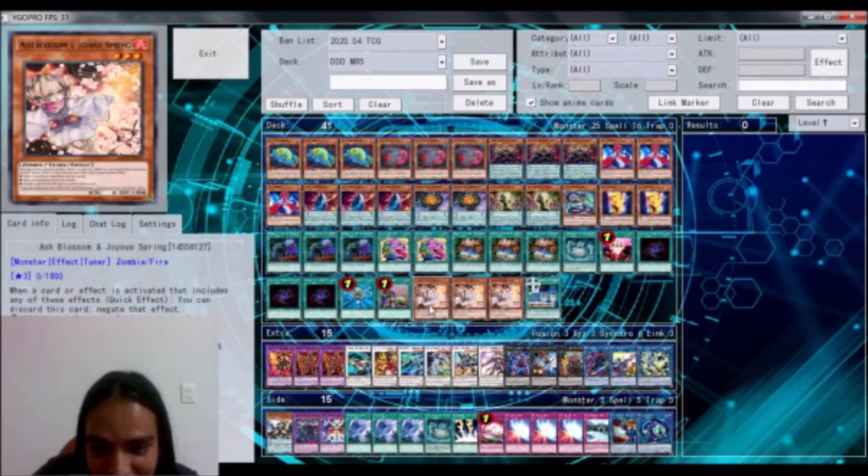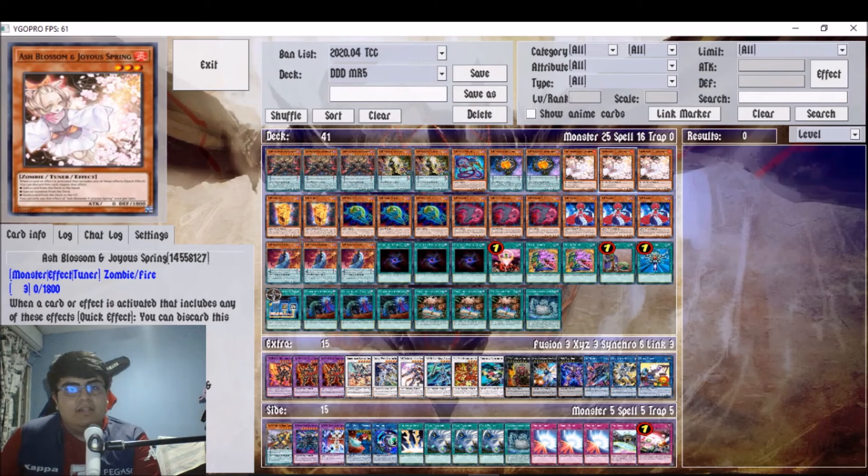Before the extra deck, I want to explain — I run three copies of Ash Blossom and Joyous Spring, just to have another possible disruption, and because if I go second I need something to disrupt my opponent's turn. But you can run anything you want instead of these three Ashes — if you feel like you want more draw power, maybe Pot of Avarice or something like that. Pot of Avarice is at three now, but it's a little bit slow.